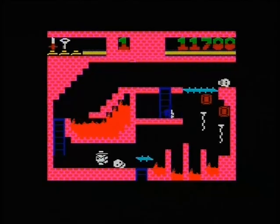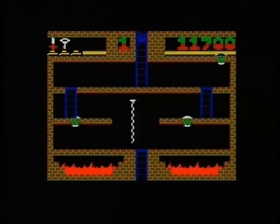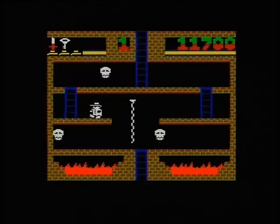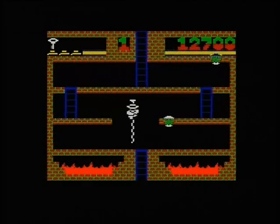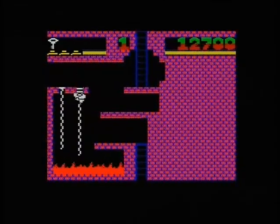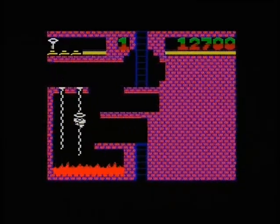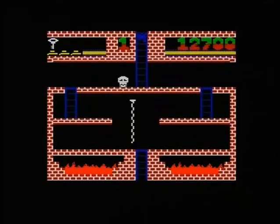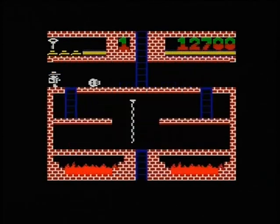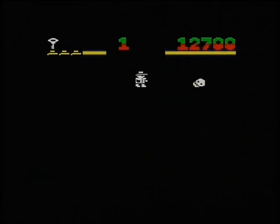We'll go down one more screen and that will do. Let's go into the darker dungeon — why not while we're here. You get a torch which lights up the dungeons. I managed to get rid of a skull because I had a sword. It's just great — it just moves, it plays so fantastically well. It's a beauty. And there we go — the dark dungeons.